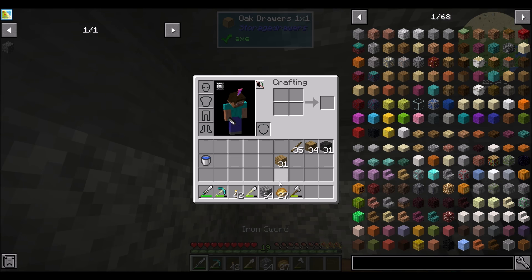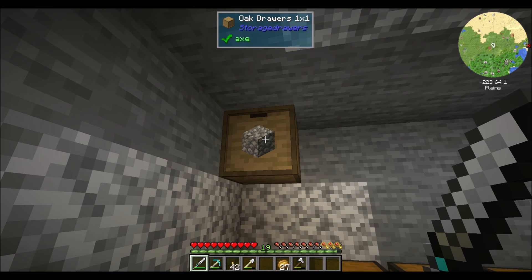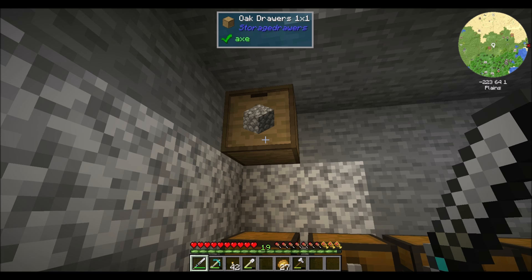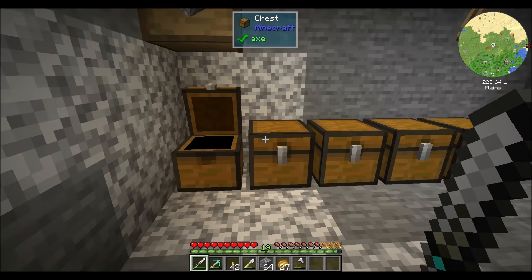Shift left-click gives you the stack. Regular left-click gives you an individual one. Double right-click puts them all in your inventory. Nice. So that looks pretty good — that'll be a nice way to store all the cobble that I've got going on.